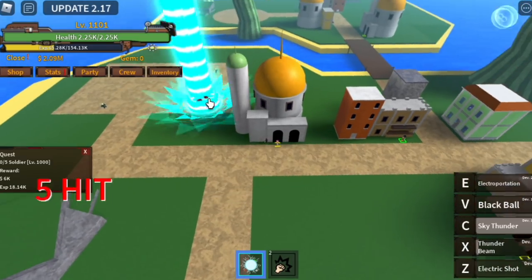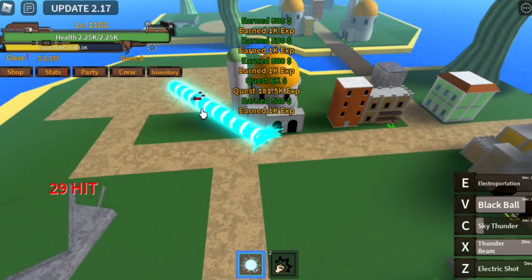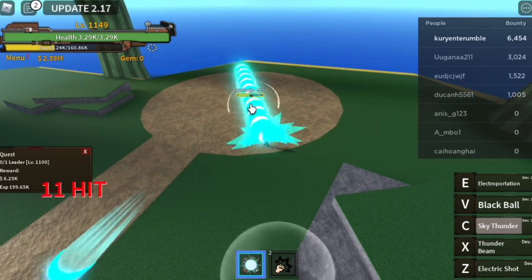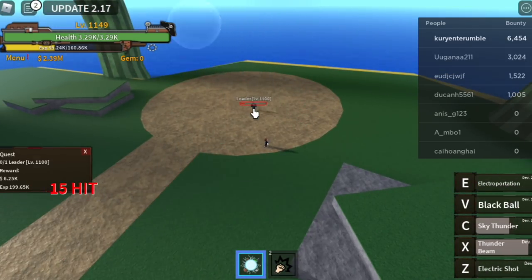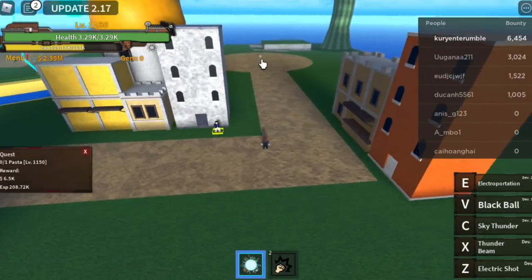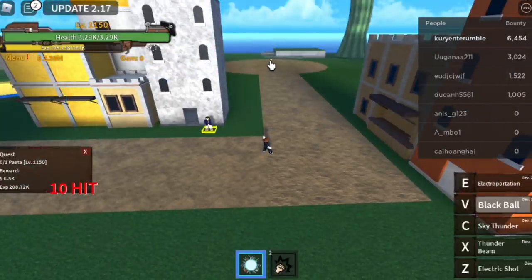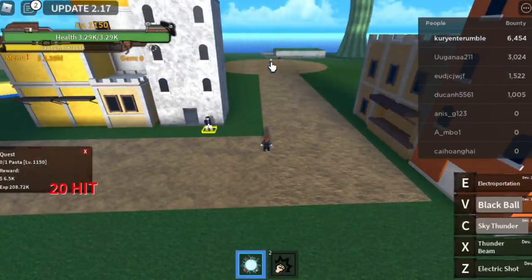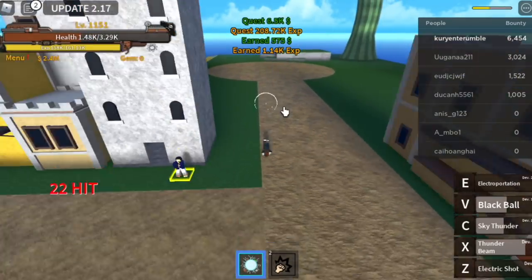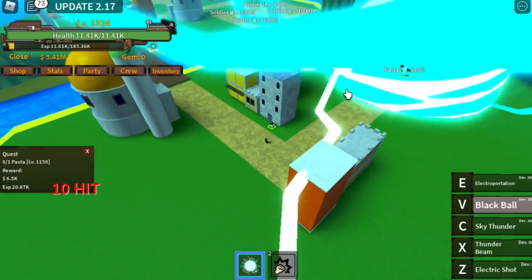After 1150, you need to defeat the Pacifista — the character here is called Pasta. If the Sharkman and Ballman are fast to spawn, this one is even faster. After using your V and C skill, use your Observation Haki, go near, and use your X skill. Don't forget to use your Observation Haki. This will be fast here. Goal level is 1325.